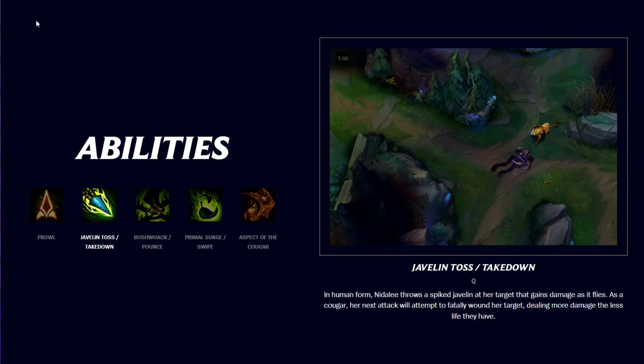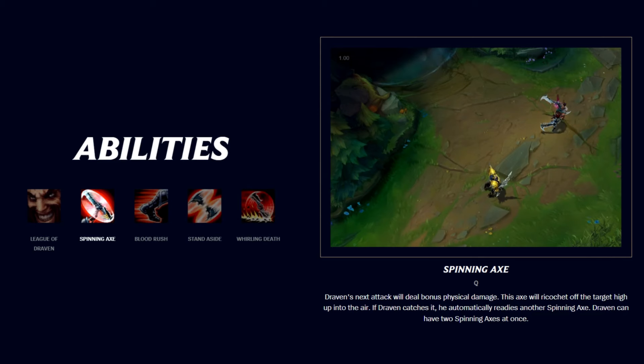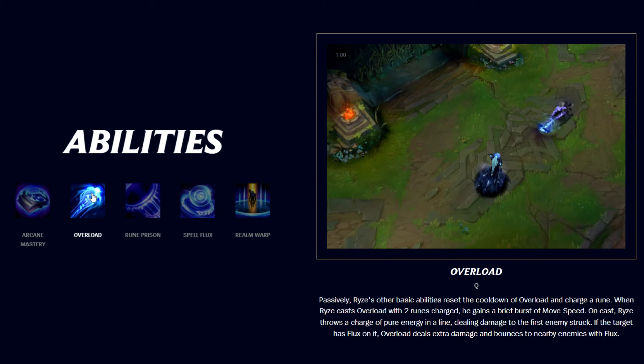Nidalee's high actions-per-minute playstyle in both forms leads to wrist strain from constant movements. Jayce's combo-oriented kit requires frequent use of abilities causing pinky and forearm strain. Draven's catching axes demands constant attention and quick reflexes, leading to wrist and finger strain. Yasuo's fast-paced playstyle with frequent Q and E use leads to wrist pain. Ryze's rapid spellcasting can cause repetitive strain injuries, particularly affecting the pinky and left hand.